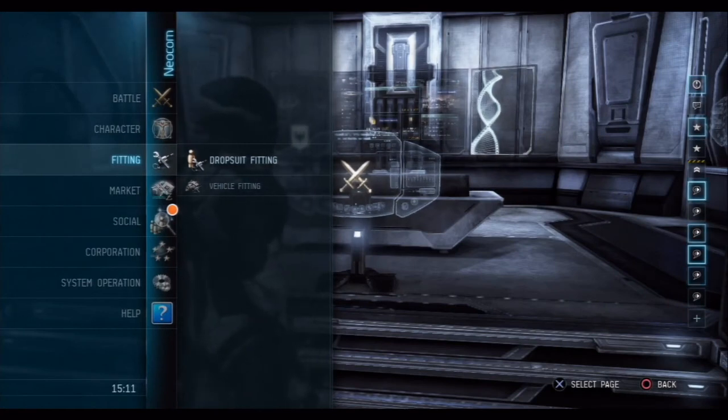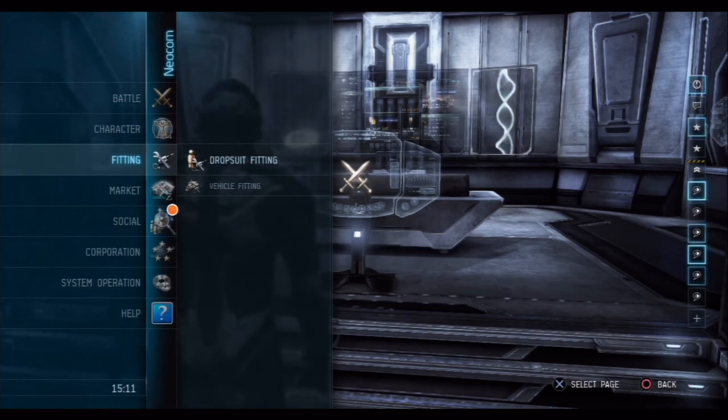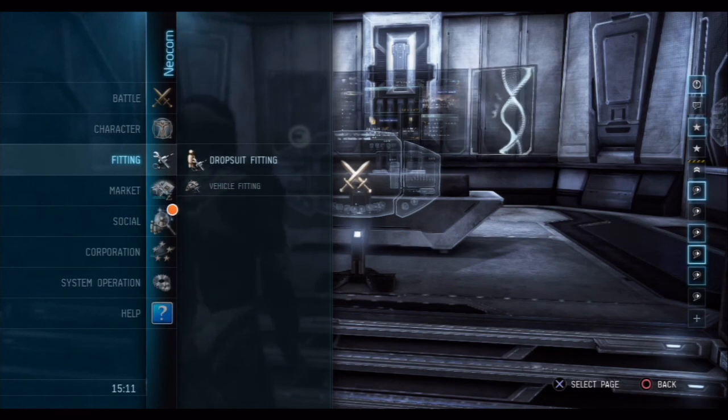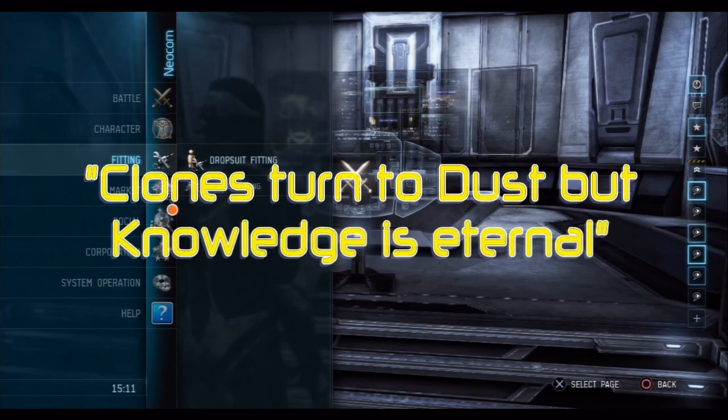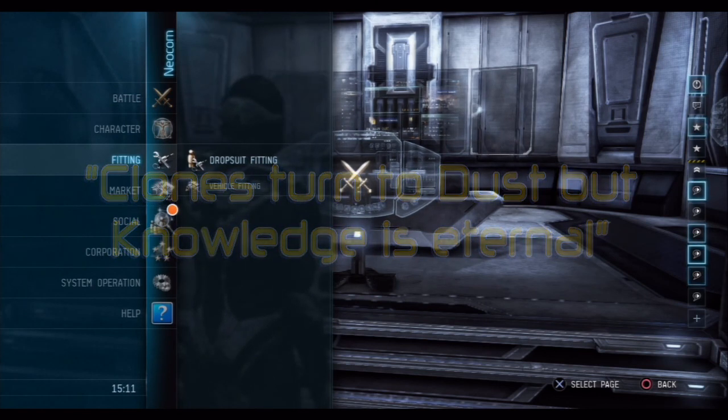I hope that gives you a basic overview of fittings. As I said, there are fitting skills that you can add to increase the capabilities of your drop suit and decrease the actual requirements of each piece of equipment. It's best to go through the skills and read through all of those, and then you'll get some idea. But for now this should give you a basic understanding. Thank you for taking the time to listen to this tutorial. I'm Denny Fleafoot, and I'll see you on the battlefield.